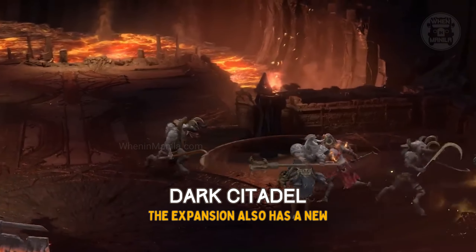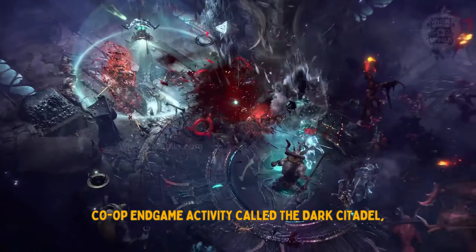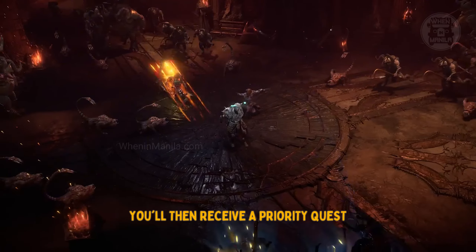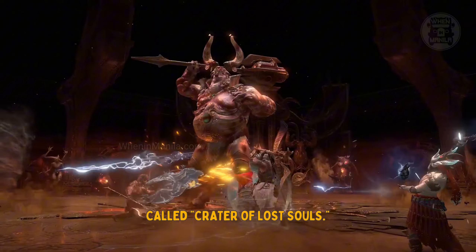The expansion also has a new co-op endgame activity called the Dark Citadel, which is unlockable once you reach Torment. You'll then receive a priority quest called Crater of Lost Souls.